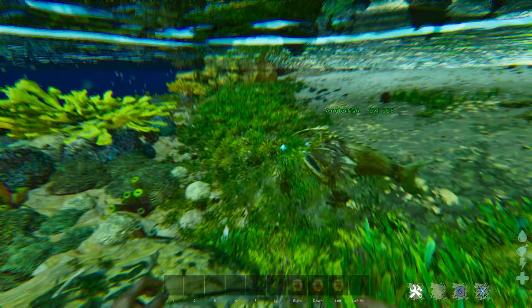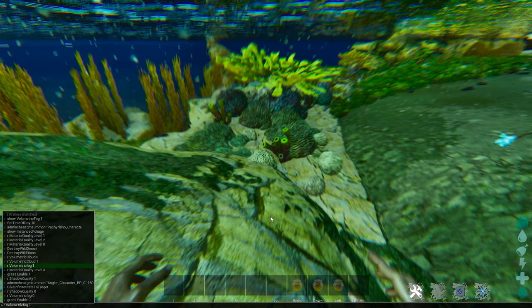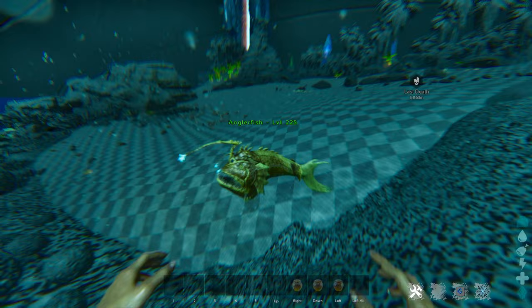Turn grass enable to zero because that's going to hide all of the visual shenanigans underwater. If you haven't seen my dedicated video on this, this is a quick version of it. The last thing is material quality — you're going to set it to two, and then also set it to zero, because zero is what highlights the green and the silica pearls themselves so you can actually see them.